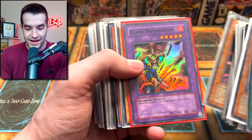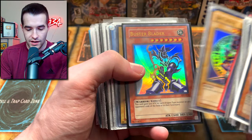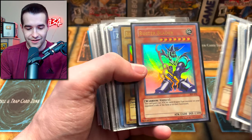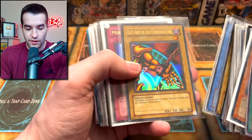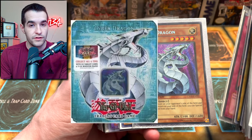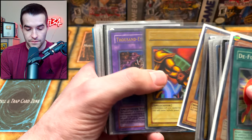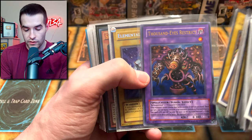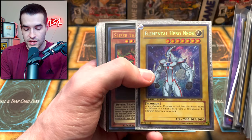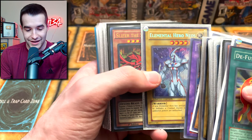Monster Reborn, Blade Knight — there's a lot of great stuff. Flame Swordsman, the Dark Magician from the Korean set. Buster Blader, Right Leg, Zera, Left Arm, Mirror Force, then another Cyber Dragon from the tin — love to see it, I still have the sealed tin myself. We have a LOB, Left Arm, Thousand Eyes Restrict, Elemental Hero Neo — still the highest rarity, unless you count the Gold Rare. It's kind of weird how this is the highest rarity, but it is.